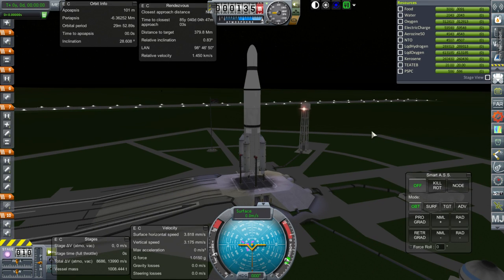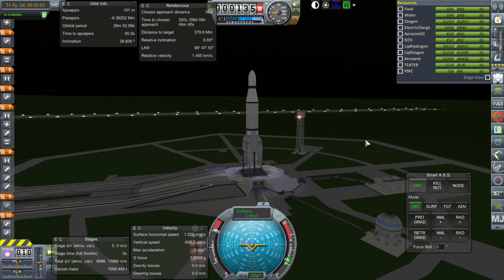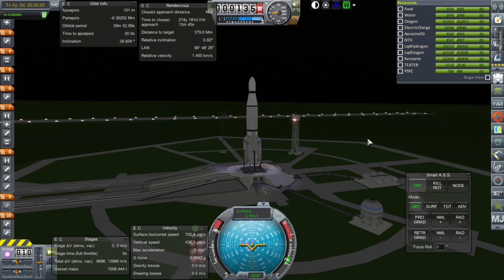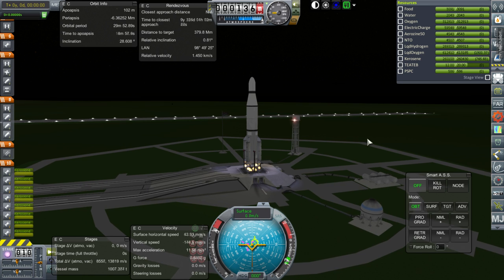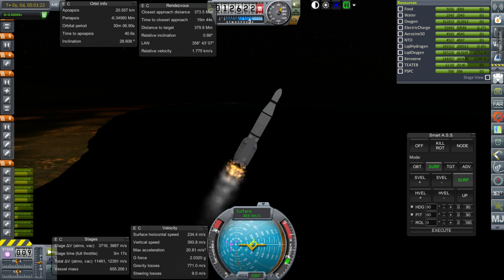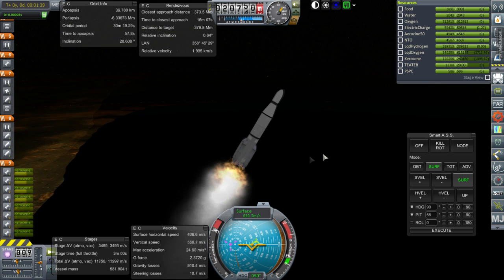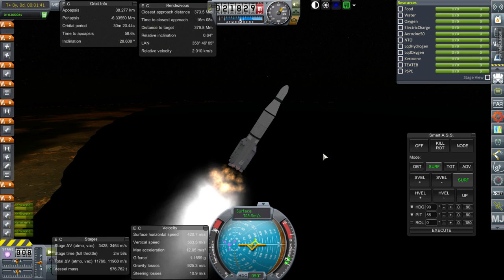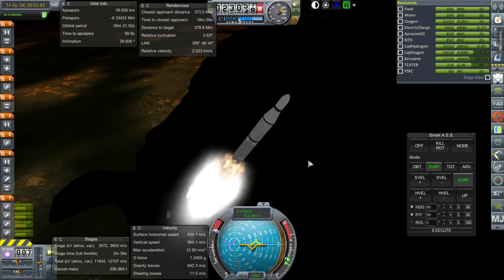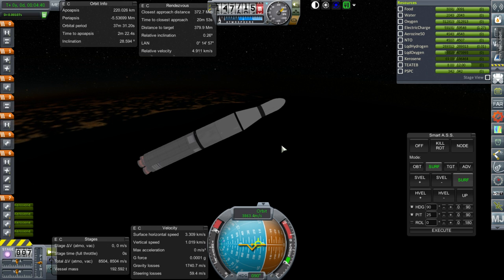Alright, here we are with Moonport resupply. Throttle is up, SAS is on, and at least it didn't explode on the launch pad. Ignition and launch. We're well past the speed of sound, approaching maximum dynamic pressure. Booster separation — off they go. Separation.